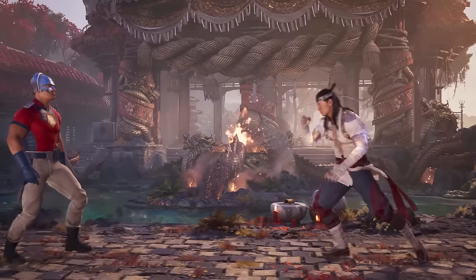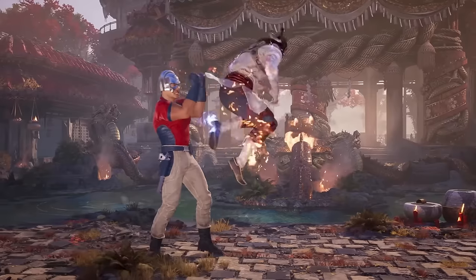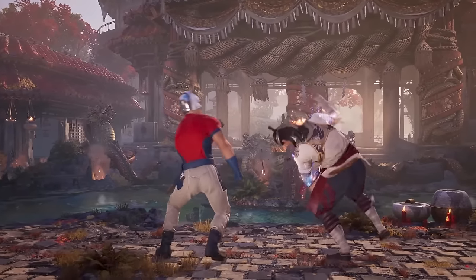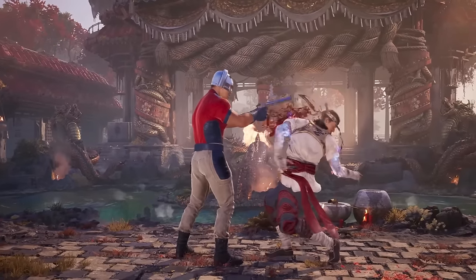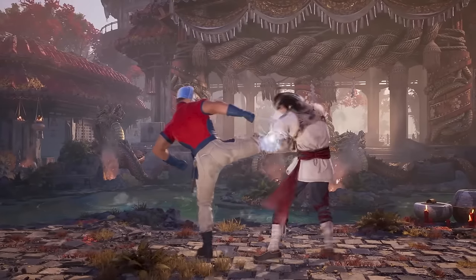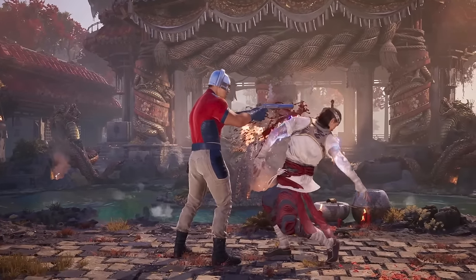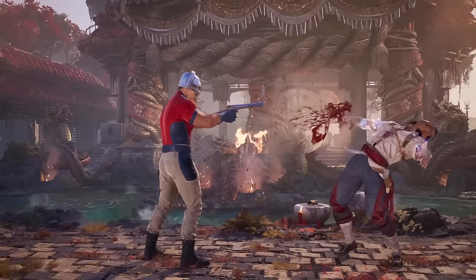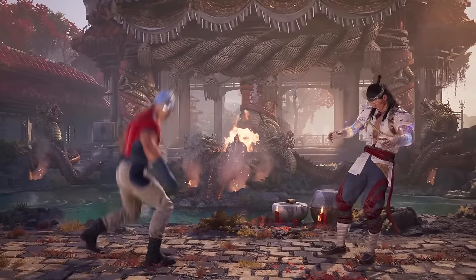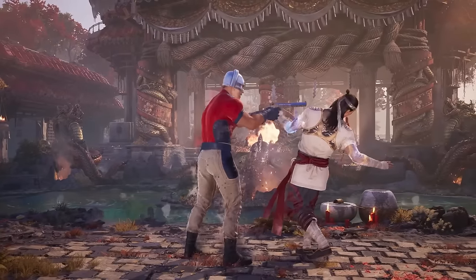To begin with, Peacemaker does a two-hit string. This looks like it starts from a mid-hitting attack that can't be crouched. However, I was incorrect about the Quan Chi trailer where a mid became a high, so this could be either or. This is confirmed into an EX version of a straight projectile, which involves three shots being fired and causes a crumple effect, allowing for further combos.